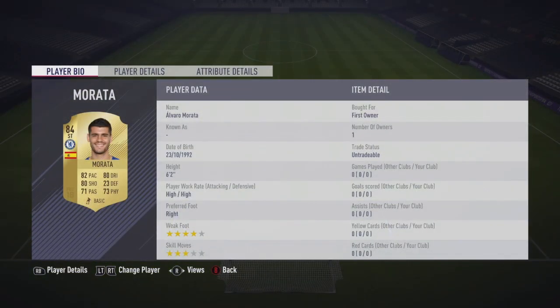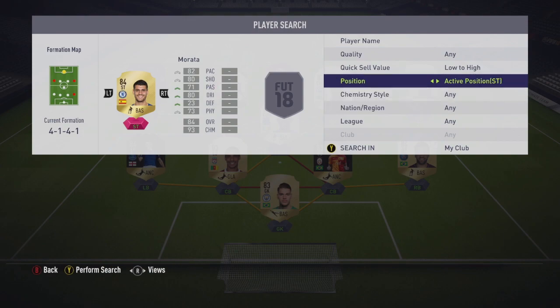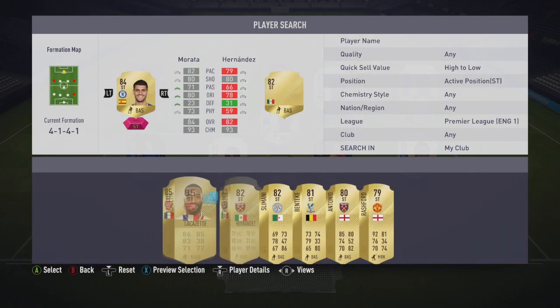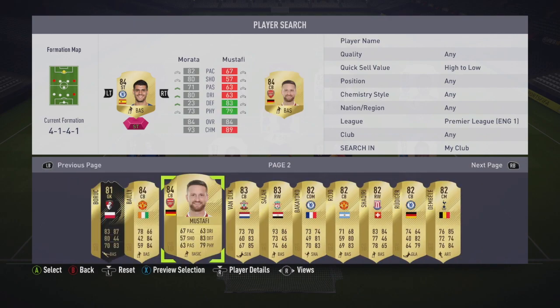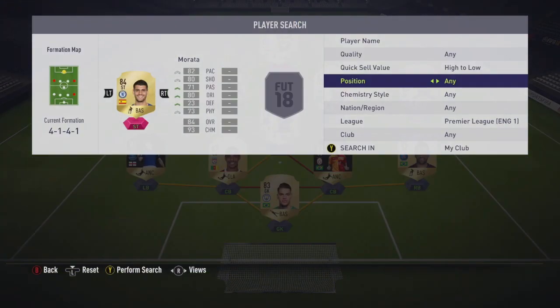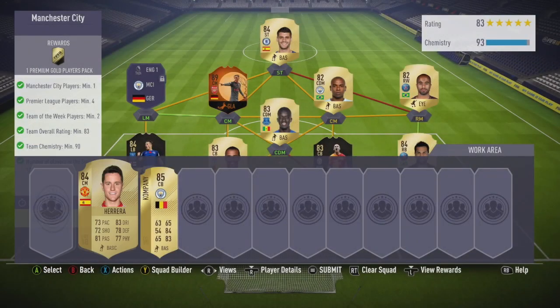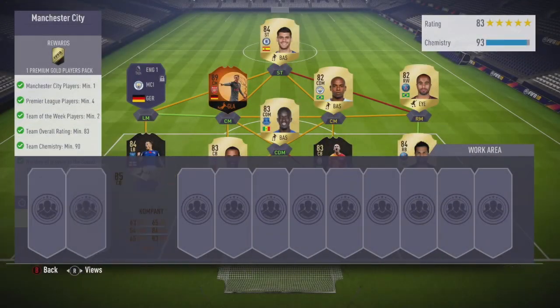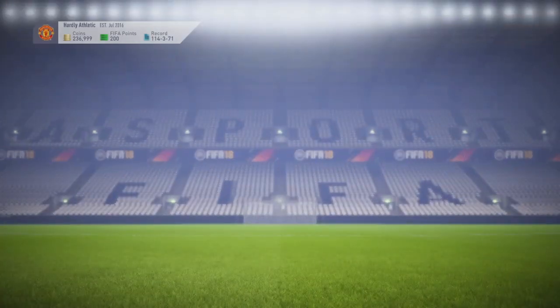Can I get anyone else in here — an 83 maybe? I probably don't even have an 83 in my club. It's got to be that 84. So that is my first team to get rid of. To me, it actually only cost me like 40K, which is pretty decent. And we get ourselves a premium gold players pack back from that one. We submit that and get ourselves the first pack.